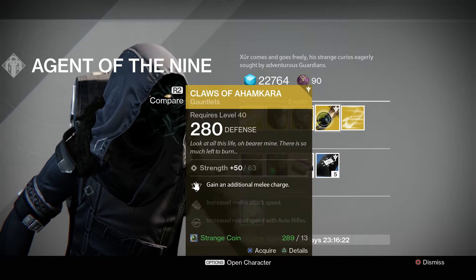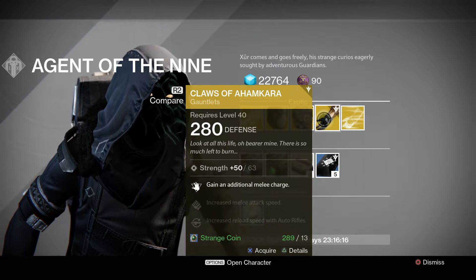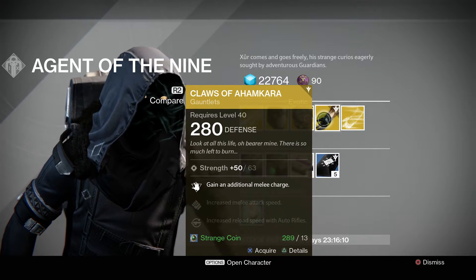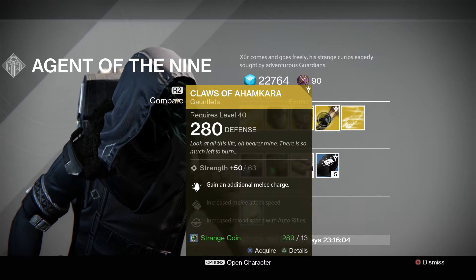And for the Warlock class, he's got the Claws of Ahamkara. This one has a max strength of 63. Possible stat rolls for the strength are 75, so it's okay, it's on the higher end. You gain an additional melee charge, increases melee attack speed, and increase reload speed with auto rifles. Pretty cool.